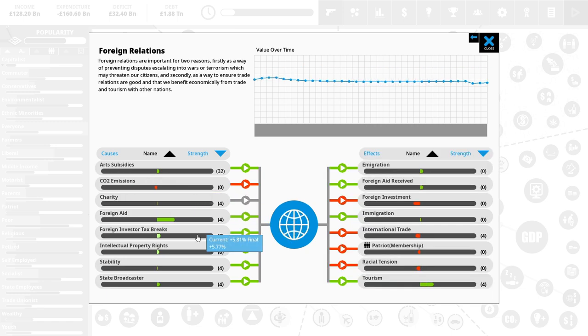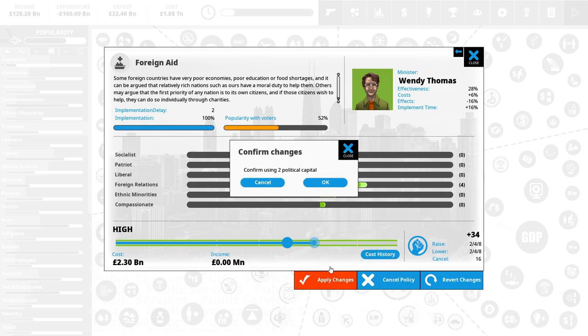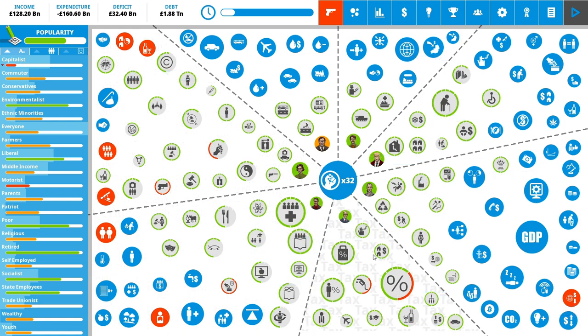Foreign relations are down — there is no reason for it in the game, it just was down. We could add more foreign aid — patriots are gonna be very unhappy, but if I increased it by a third of a billion we get a huge increase in foreign relations. That seems like a cool thing we can do. It only costs two capital as well. Tiny increase in foreign aid, hoping it will have a big impact.